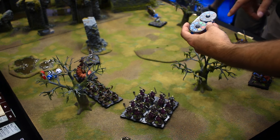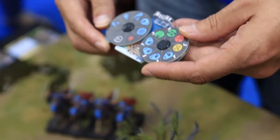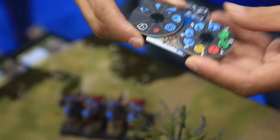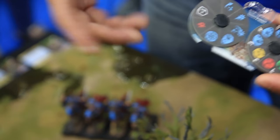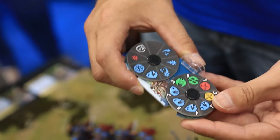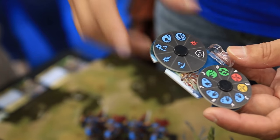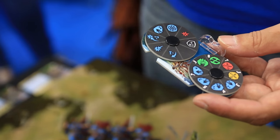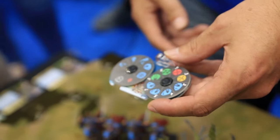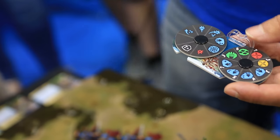No matter what action you put up, if there's a white modifier it can just happen. If you happen to dial up something that doesn't match, the modifier just doesn't take effect. So you can do a three straight and charge — charging, if you run into someone, lets you take an attack against them right away. Or if you're not trying to charge into somebody, you could dial up the plus one defense and get plus one defense that whole round, but you wouldn't get the attack if you happen to charge into somebody.